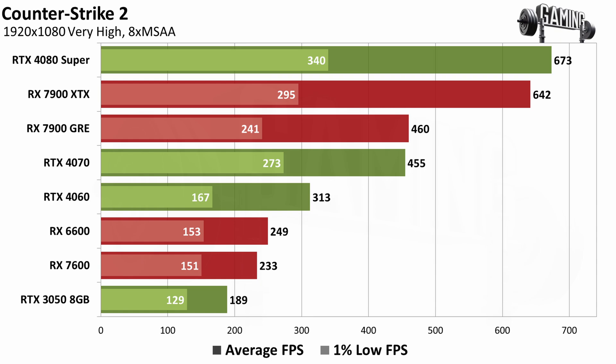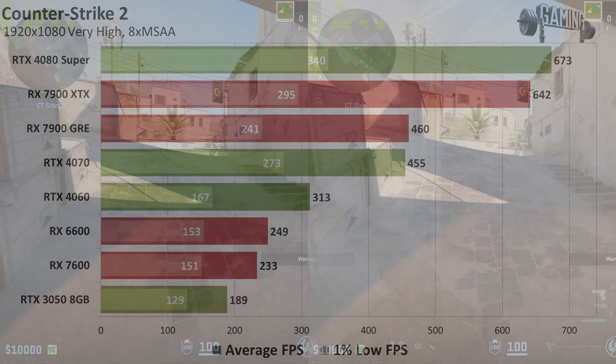Different driver versions may perform better or worse. You'd think with a game that's been around as long as Counter-Strike 2 it would be fully optimized, but they do code updates frequently enough that sometimes optimizations stop working. One interesting thing on the 1080p chart: the 4070 and 7900 GRE are pretty close to tied on average FPS, but the 7900 GRE had worse 1% lows compared to the 4070, and some of the other 1% lows tend to be all over the place.